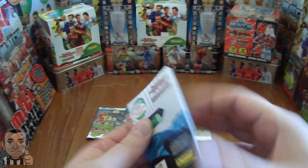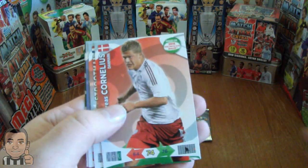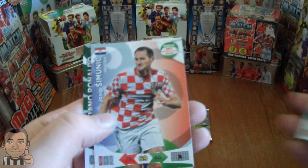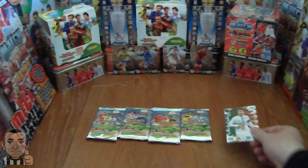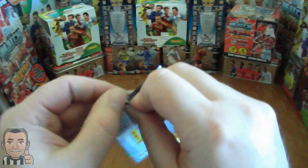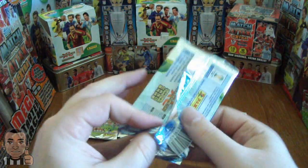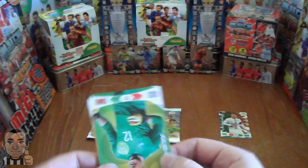So here we go — Ramirez, Busquets, Cornelius, Strickman, Simonich, and Cristiano Ronaldo, star player from Portugal. Quite happy with that, although he's not really an insert card as a star player. Hopefully out of these five packs I'll be able to pull at least one insert card, but you never know.